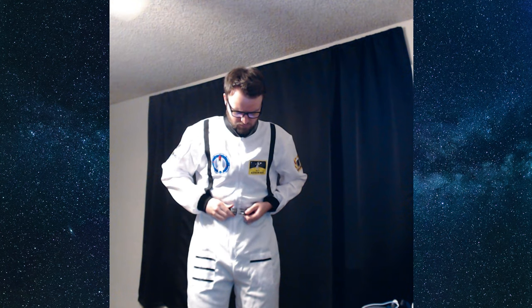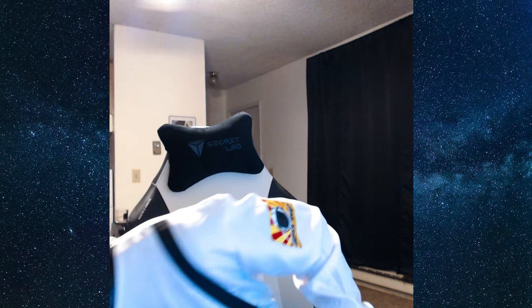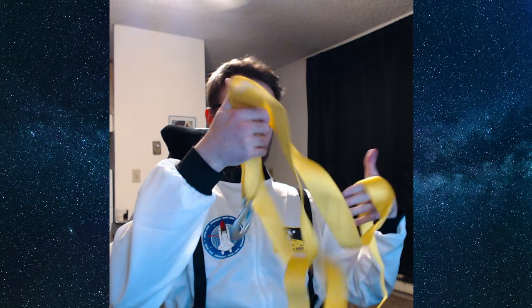30 seconds and counting. Astronauts report it feels good. T-minus 25 seconds. 20 seconds and counting. T-minus 15 seconds. Guidance is internal. 12, 11, 10, 9. Ignition sequence start. 6, 5, 4, 3, 2, 1, 0. All engines running. Liftoff. We have a liftoff — 32 minutes past the hour. Liftoff on Apollo 11. Tower cleared. We got a roll program.